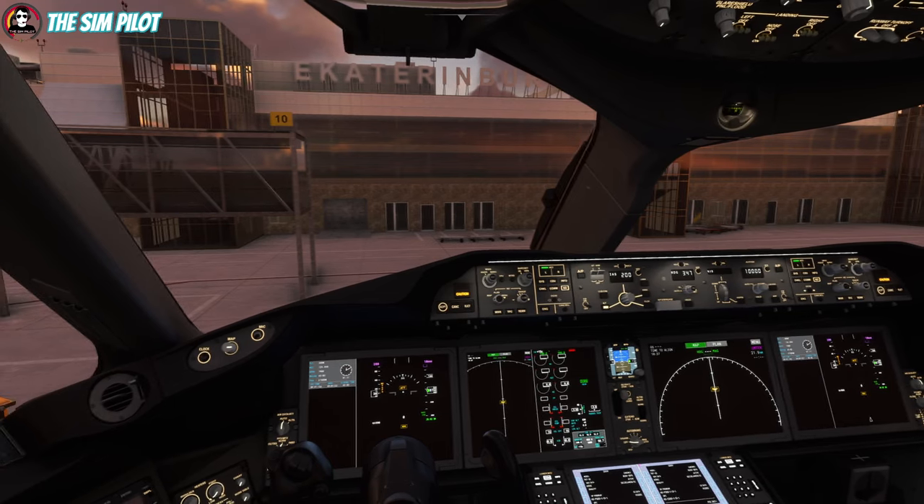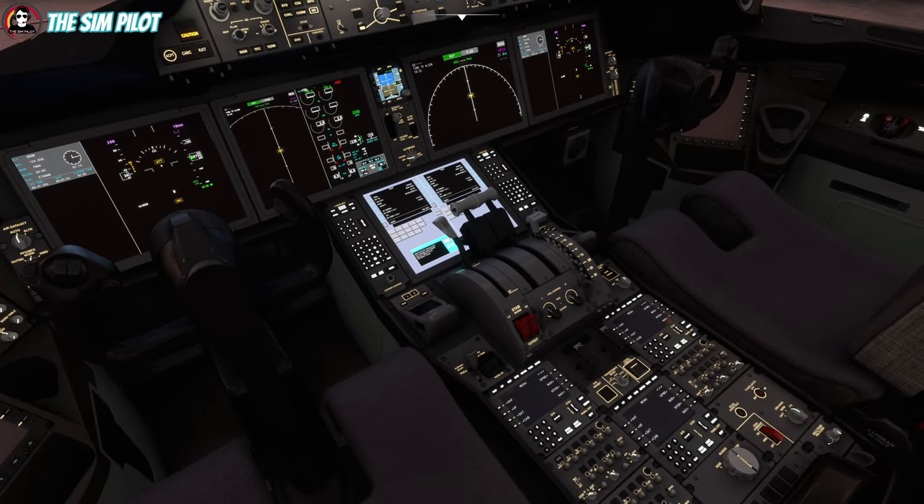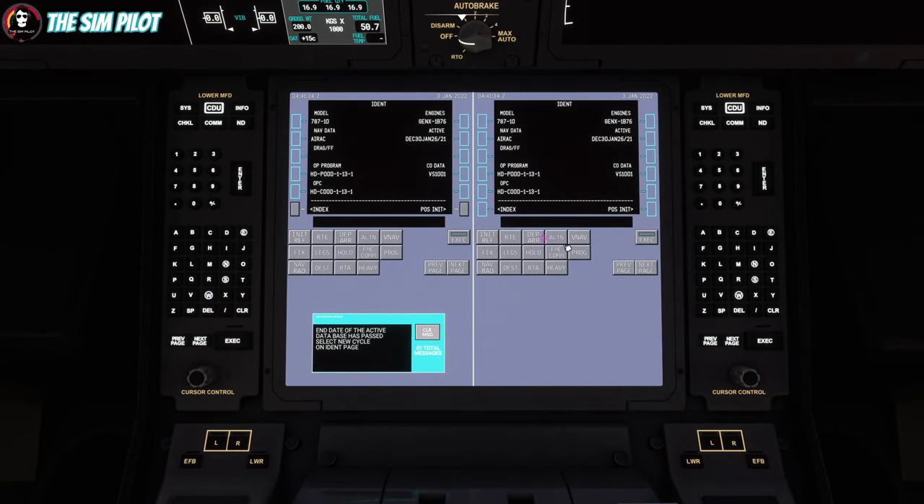Let's check downstairs — everything looks okay. One thing I'd like to increase is the panel lights down below with this knob. From here we'll jump onto the FMC and start programming. As you see, this has a new look — completely overhauled by the Heavy Division team; this is not the default one as far as I remember.